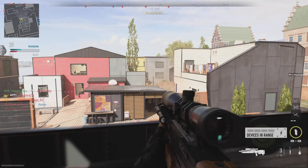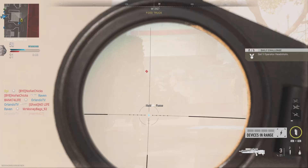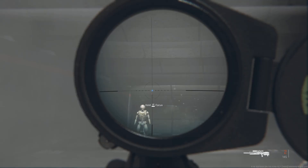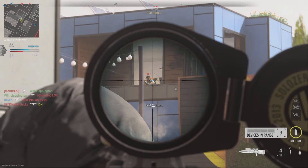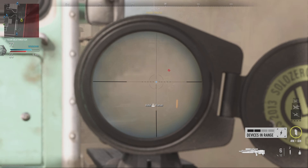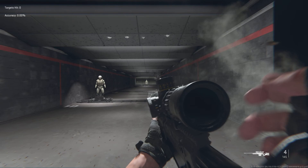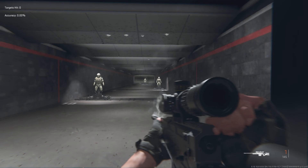When it comes to taking out targets, the Carrick 300 proves to be an expert marksman's best friend. With its generous one-shot kill zone of stomach and above, players can confidently rely on its deadly accuracy to dispatch enemies with swift precision. Whether it's picking off distant foes or neutralizing threats in close quarters combat, this rifle excels in delivering lethal blows when they matter most.